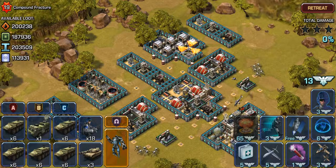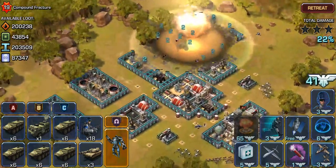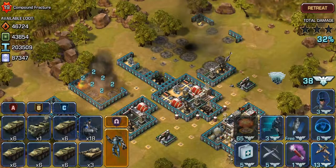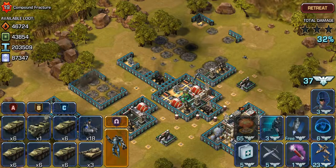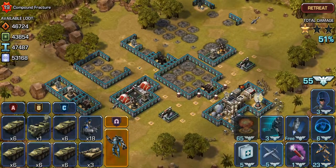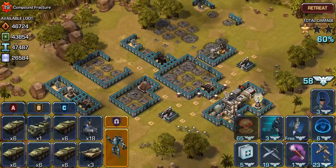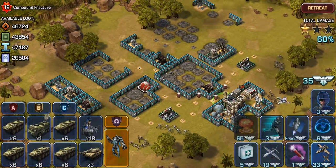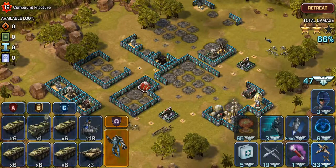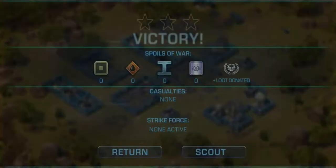So, the same thing again. Take out all your resources. Once I have done that, take out the HQ. And you find you can repeat this pretty much. I am taking all the resources out. I will retreat from there with 2 stars without putting a troop out.